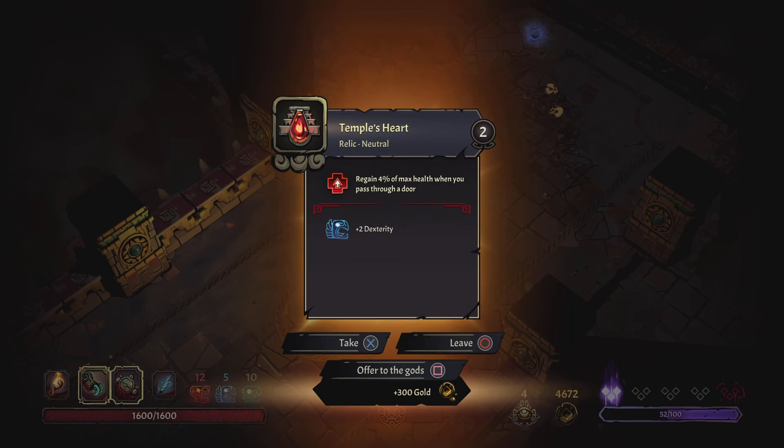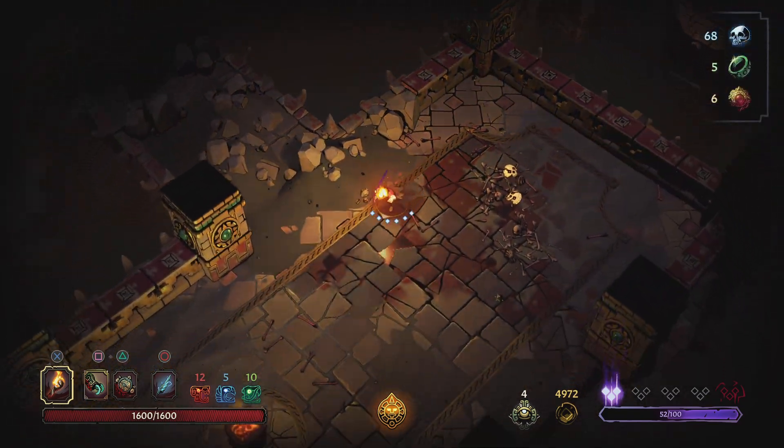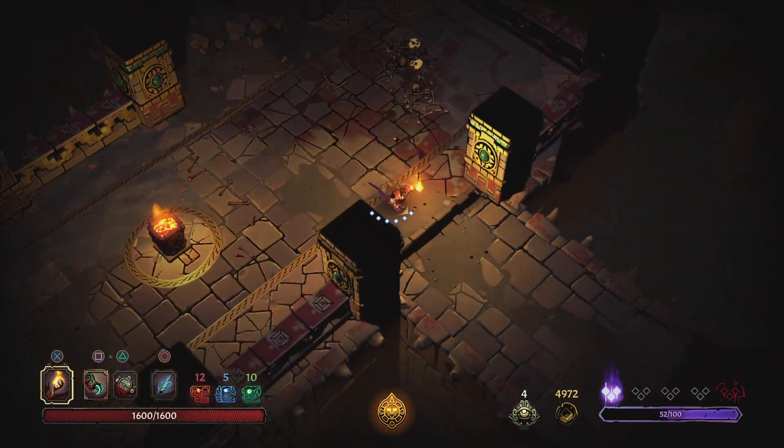Temple's heart: regain 4% of max health when you pass through a door, plus two dexterity. I'm going to offer that to the gods for more gold. I'm all about that money right now.